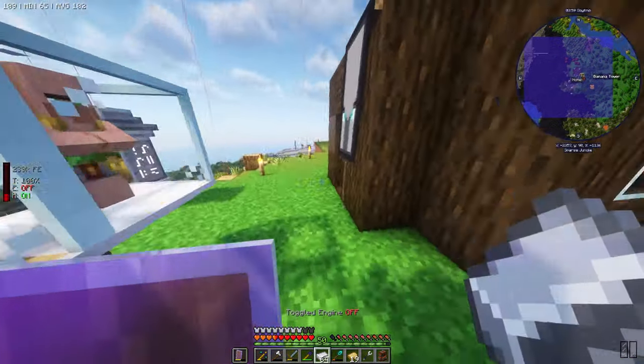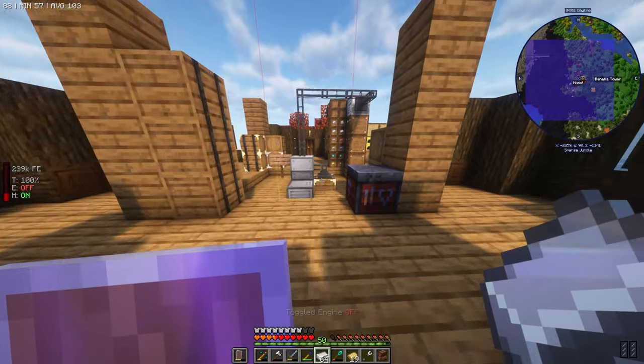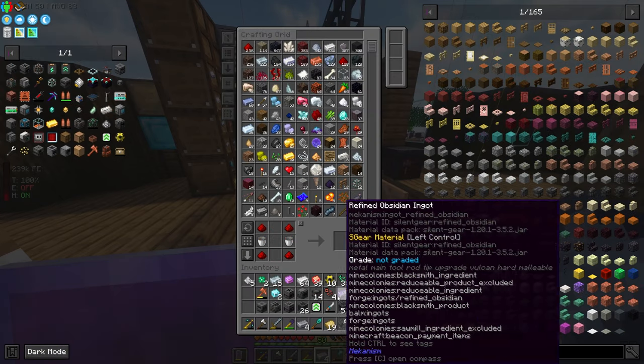Let's check our iron farm because we are running low on iron. And now we're not — 314 iron. Crusher achieved.